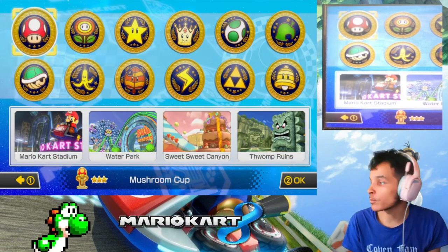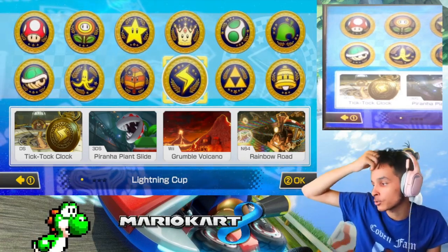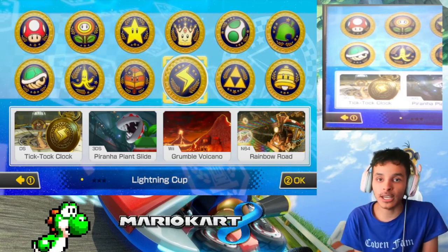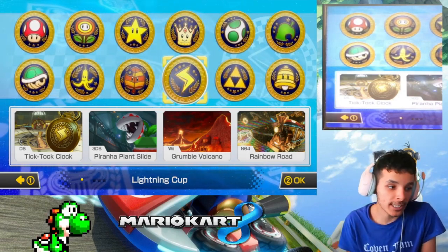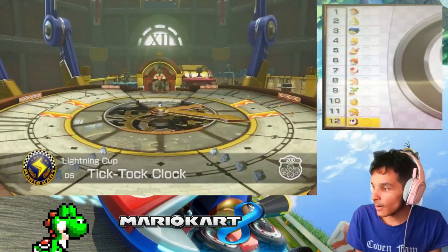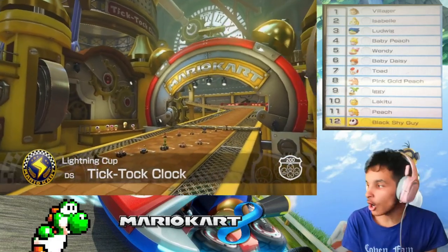In the previous episode we did the 200cc Leaf Cup. Now it's time to do the 200cc Lightning Cup. These tracks feature DS Tiktok Clock, 3DS Piranha Plant Slide — also known as Pipe Away in the European version from Mario Kart 7 — Wii Grumble Volcano from Mario Kart Wii, and N64 Rainbow Road from Mario Kart 64. This is the final recording for the day, so let's hope this goes well. Let's get started!